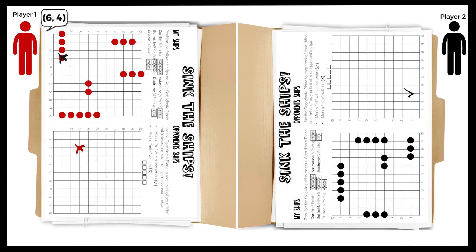Play goes back to Player 1 who calls out 6-4. Player 2 locates 6-4 on their grid and announces Hit Destroyer, marking that part with an X on their ship to represent the hit. Player 1 marks 6-4 with a check mark on their opponent's grid. Play moves to Player 2 who calls out the Coordinate 5-7. Player 1 responds with miss and Player 2 puts an X on their opponent's ship grid for the miss.